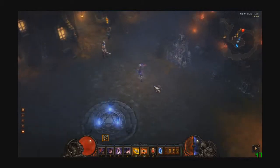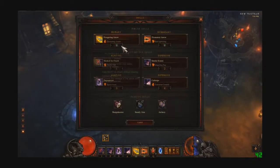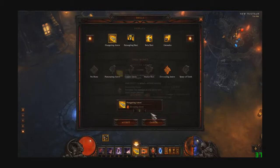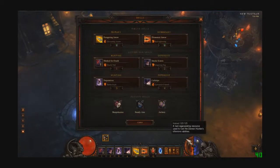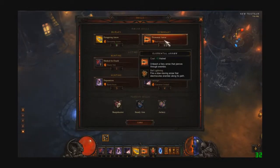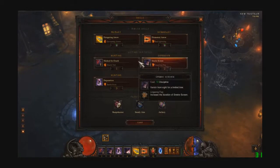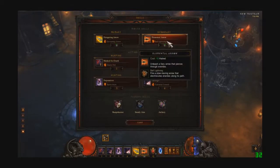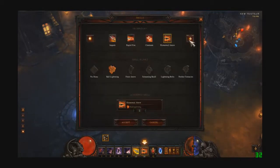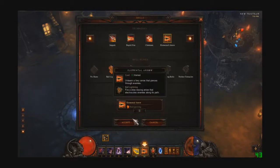The first thing I'm going to show is the skills I'm using. As you can see, my primary skill is Hungering Arrow with Devouring Arrow. I'm going to use this for my main attack to gain Hatred. My secondary attack is Elemental Arrow with Ball Lightning — just an attack so I can drain my Hatred and it does a lot of DPS really quick. Sometimes I'll use that or switch out for Cluster Arrow with Cluster Bombs, just another way to drain your Hatred really quickly and it does a lot of DPS very fast.